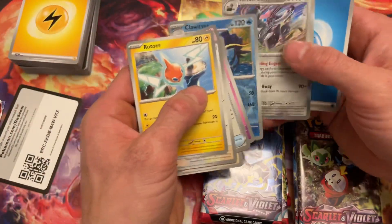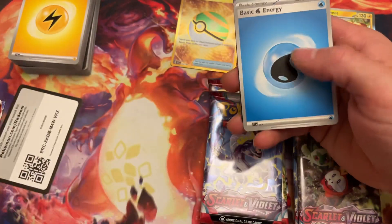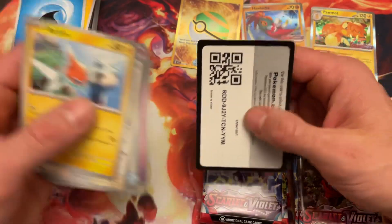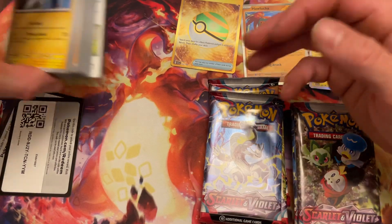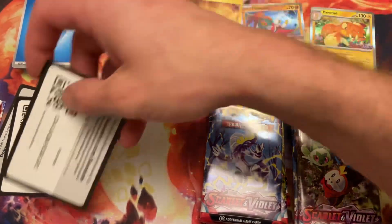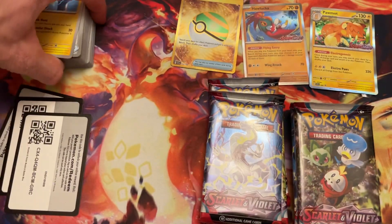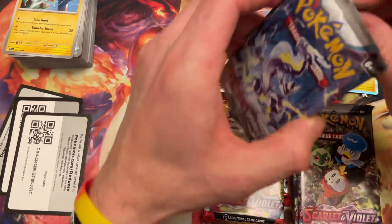That's a beautiful pull — the Revavroom, Energy, code card. Wow, what a hit, dude! Ding — ring the bell, we just hit! That's automatically worth it right there, pulling the Nest Ball for $15.